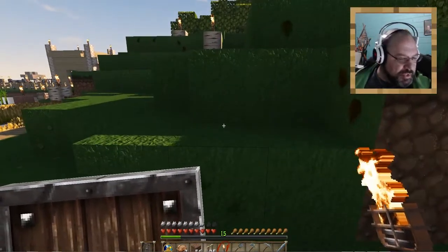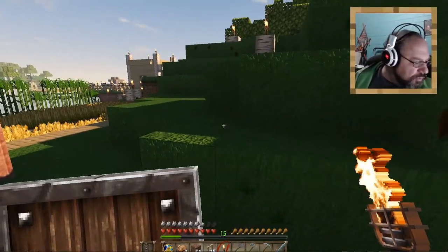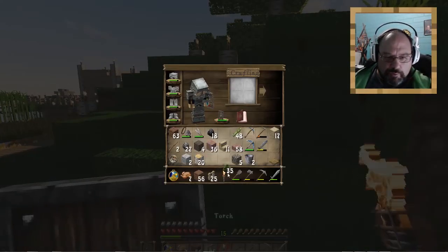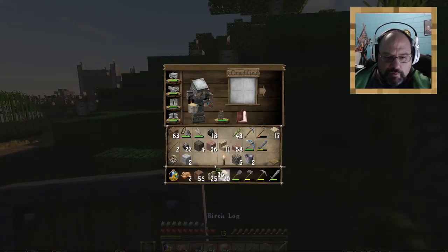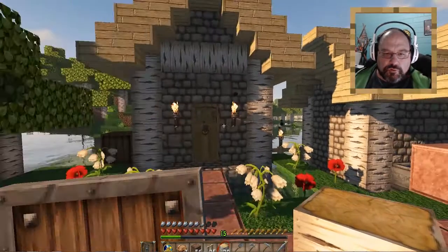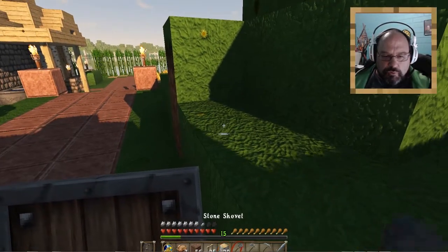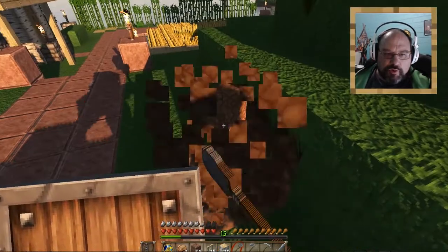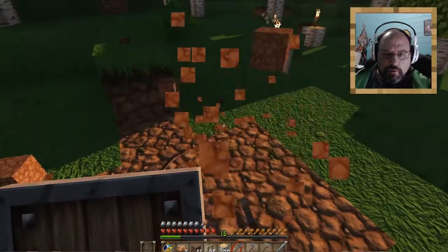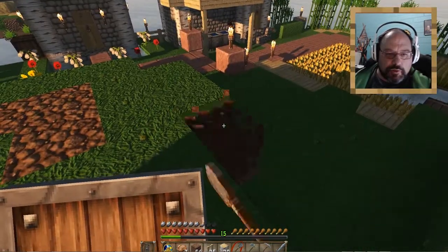So what we're going to be doing now is building — oh, it's getting late — we're going to start building a couple of houses for our two villagers that are going to be here. I think what we can do is we'll start working in this area right here. I think what I'm going to do is level this down.